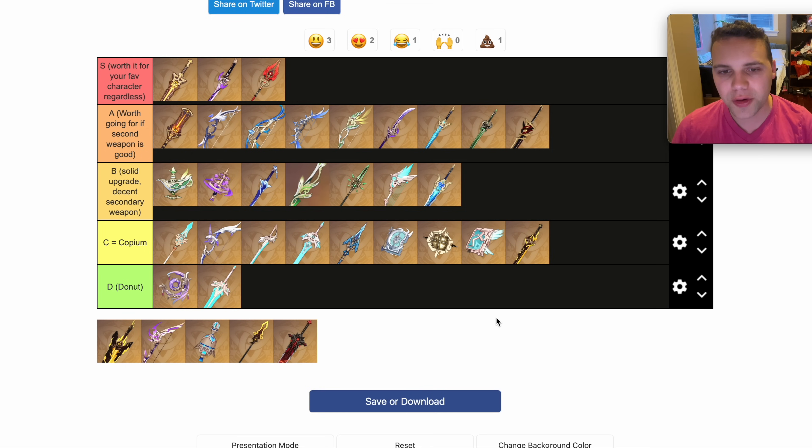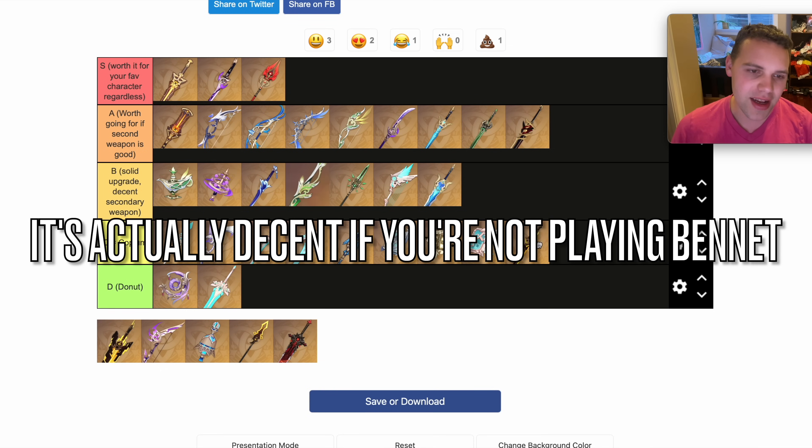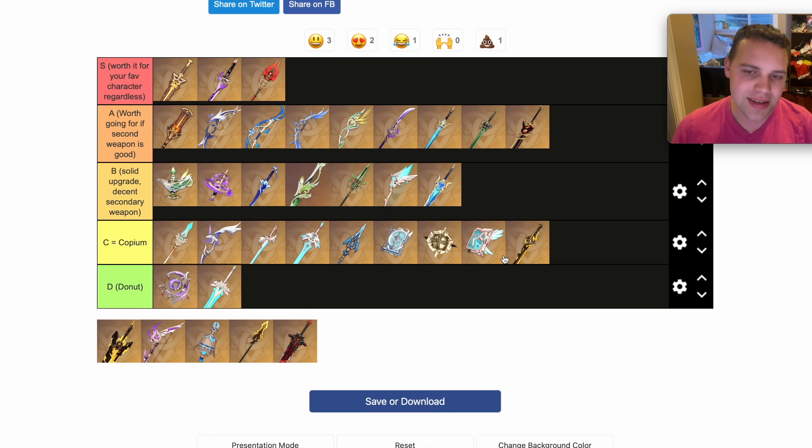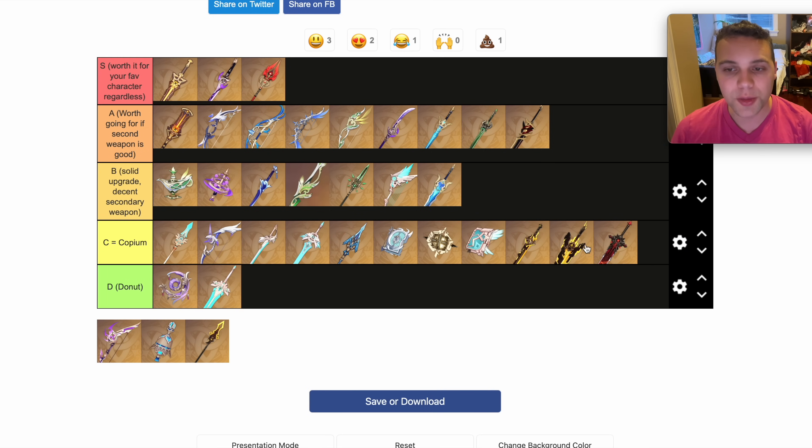The generic sword is super Copium — not totally useless, it still has lots of attack, but it's not even base attack, so it's pretty bad. Going to put this in the C tier. Wolf's Gravestone is also a standard banner weapon. When we get some more really strong Claymore support or off-field damage-dealing characters, I could see these raising in value, but for now with the characters we have, it stays where it is.